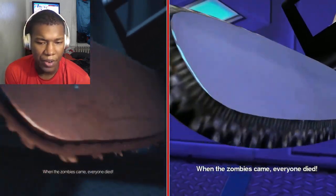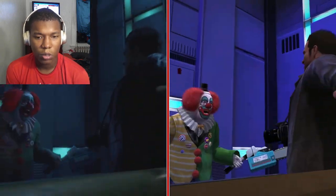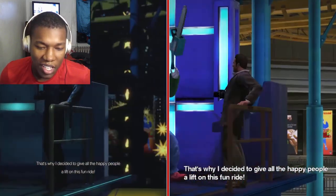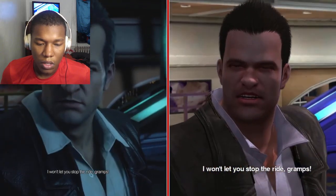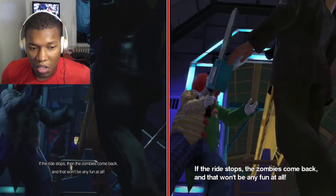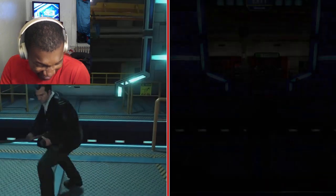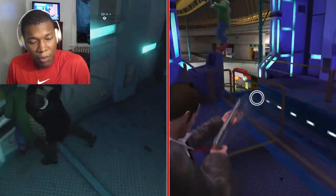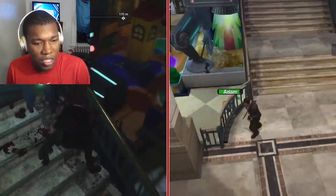Frank, shoot it. Frank, you gotta shoot it. Frank, you gotta go. Just jump. I won't let you stop the line, Gramps. If the line stops, then the zombies come back, and that won't be any fun at all. This man's an actual school threat. Look at this menace — kill it, kill it, kill it. Bro, this clown was actually really scary. This menace was blowing fire. Yeah, slice him. Oh my God.